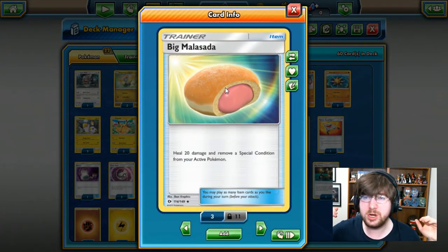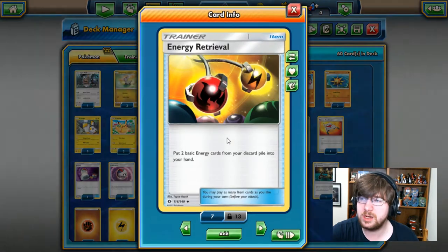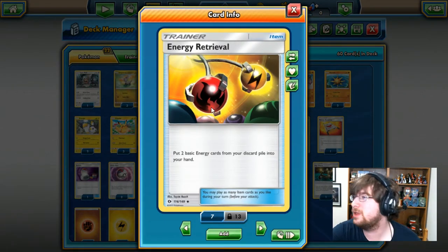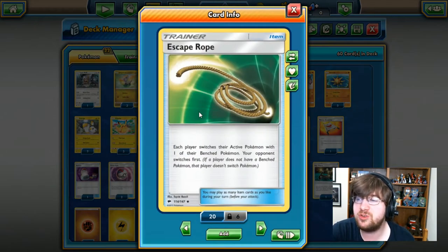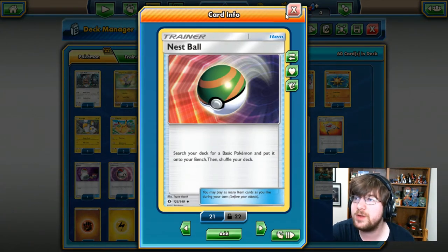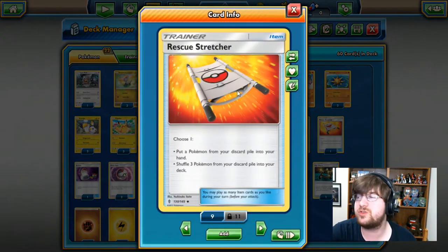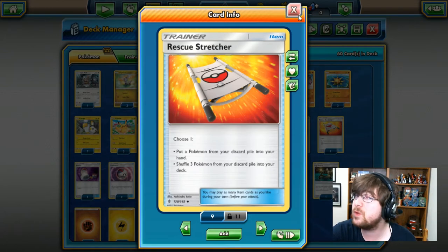Next up, we have the Big Malasada because we're going to be hitting so many special conditions and you get to heal 20 of that Earthquake damage. Next up is Energy Retrieval because Emolga is just not enough retrieval. We have the Escape Rope — each player switches their active with one of their benched, your opponent switches first — kind of a cool card, needed in some situations. We have the Nest Ball, which gets our basic Pokemon — very, very helpful in these decks. We've got the Rescue Stretcher; we can sacrifice a card sometimes earlier in the game, maybe get rid of a Jangmo-o and then be able to bring it back later. There is only one of them in this deck, so you have to be careful in what you choose.